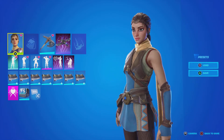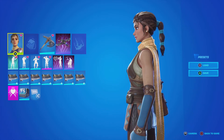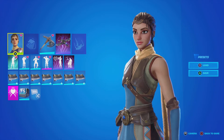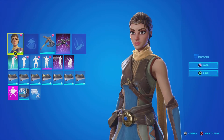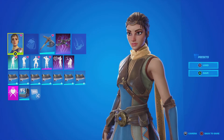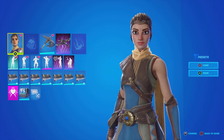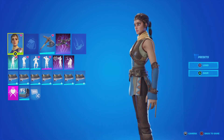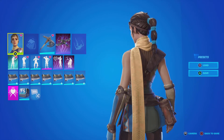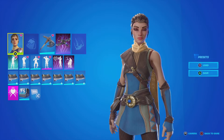I'm waiting for Kratos' pickaxe — I think that'll go with her well. I think my friend uses this skin with that pickaxe, and that's one of the reasons why I want it so bad. It's one of the skins with a unique face, and it's only 800 V-Bucks. It's reactive to searching chests — the tattoos and the scarf light up when you search chests. Very unique skin, I really like it.